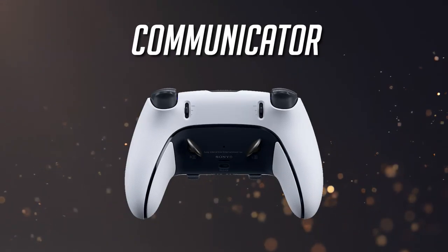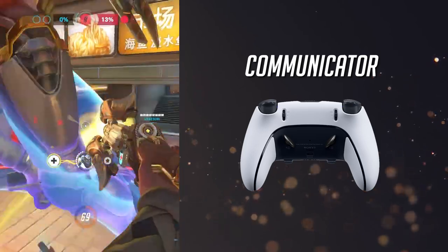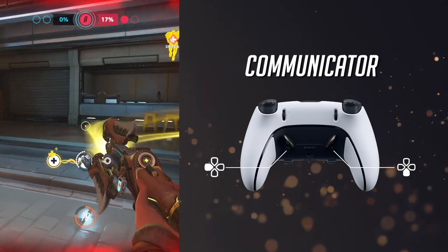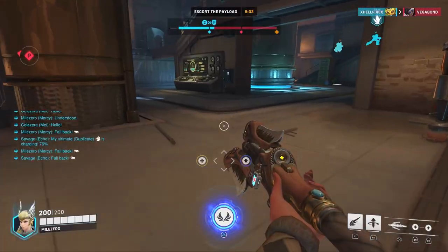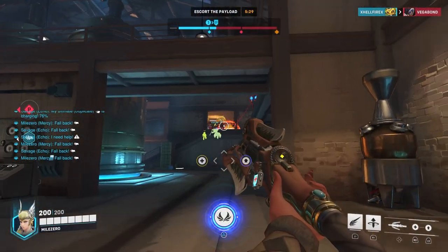The Communicator layout is a lot like the previous layout, but instead of creating a duplicate button for Resurrect and Valkyrie on the back buttons, you'll remap the down D-pad to the left back button, and the left D-pad to the right back button. This ensures you'll be able to tag enemies that may be trying to pick you off, and also communicate effectively without having to stop Mercy just to press the D-pad.